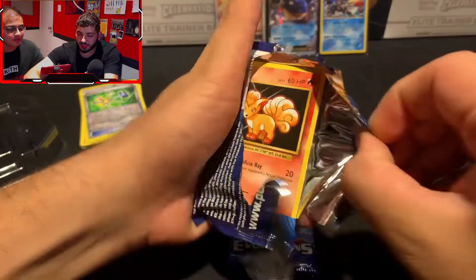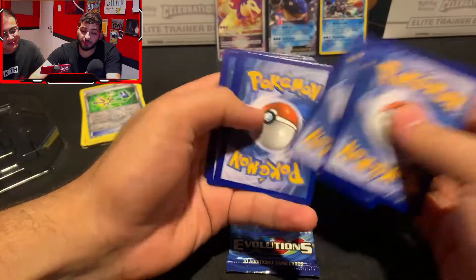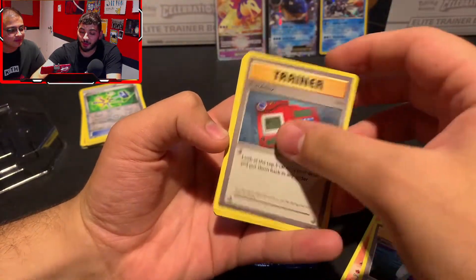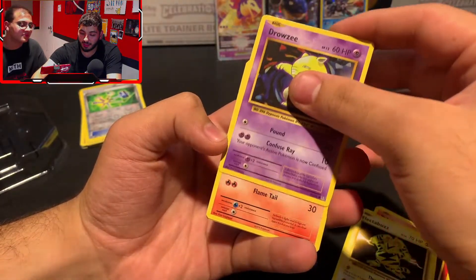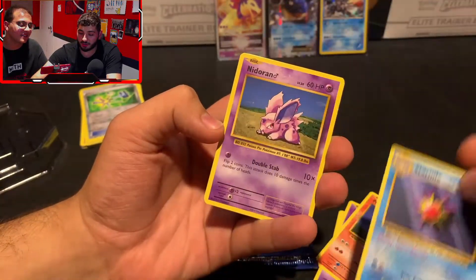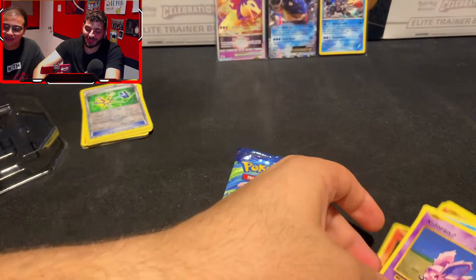Obviously the Blastoise isn't really the most expensive promo, but we still have a chance at the Charizard. Part of the value is that it stays sealed. We got Magmar, Potion, Pokedex, Vulpix, Electabuzz, Drowzy, Ponyta, Nidoran — looking at the rare, which is a non-holo Starmie — and finally a Nidoking Break. So we still do get a hit out of this pack. You've been collecting Break cards, haven't you? I do — I got a full page of them in my binder.